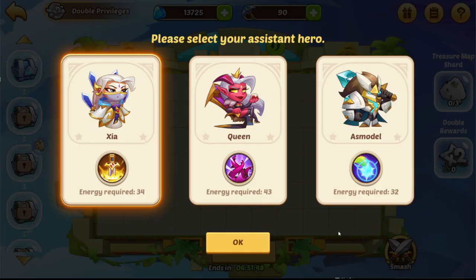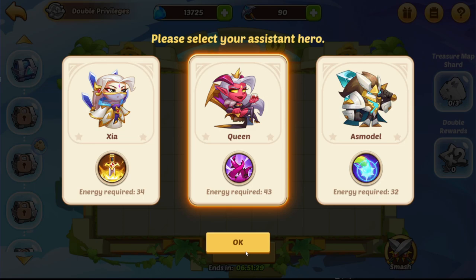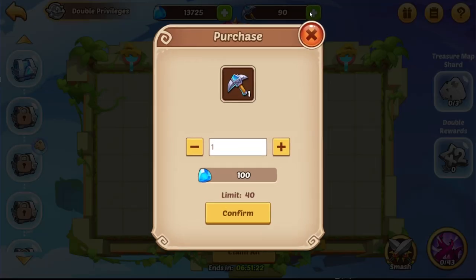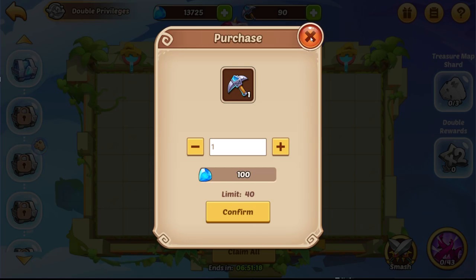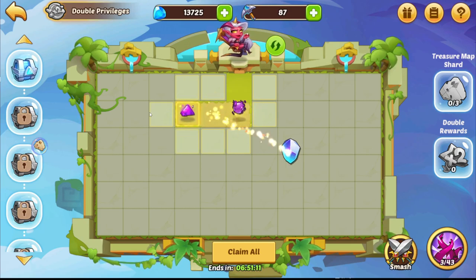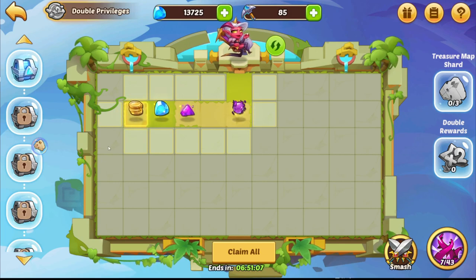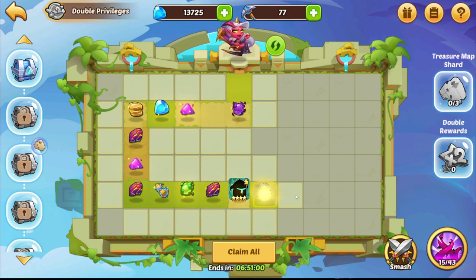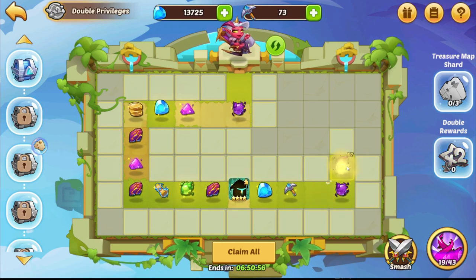Let's go to the Sky Labyrinth — haven't done anything here. I usually prefer to go with Queen. Some people like to use Asmodel first for one smash and then proceed, which is more optimal to get the 5-star chest, but I usually tend to whale on those events. This time I don't, and I like Queen. She's pretty easy to use, pretty all-around good hero and has worked well for me.